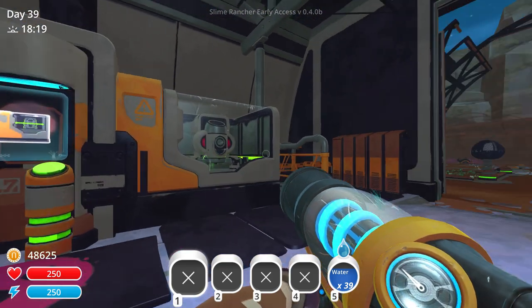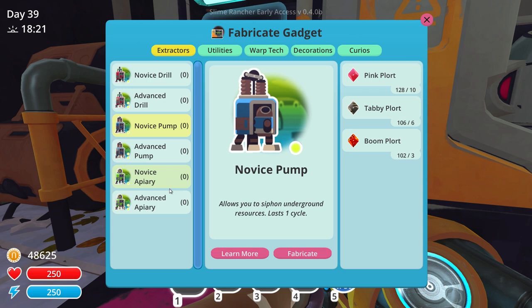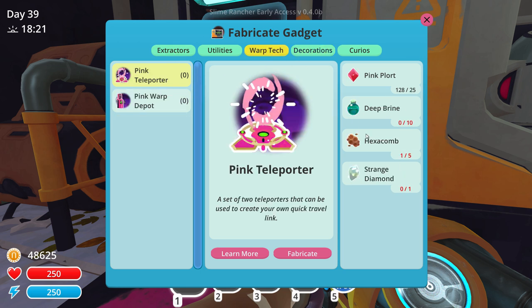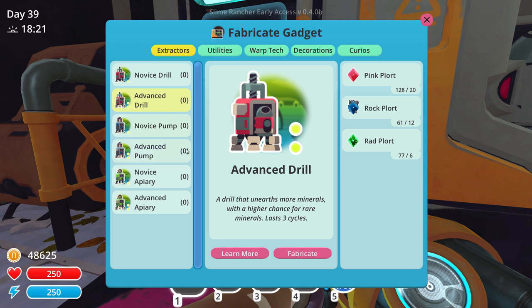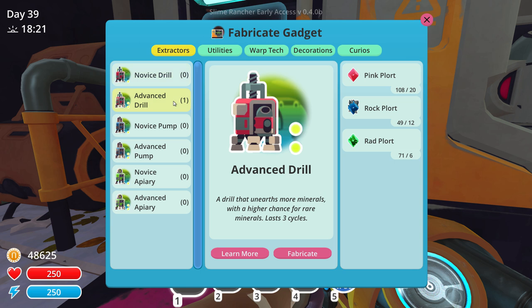I have prepared for this episode by collecting many of the plorts we need in order to craft up some of the new extractors. In the last episode, we made all the novice extractors - the drill, the pump, and the apiary - and we got a bunch of things out of them, like Buzzwax, Indigonium, and so forth. But in order to get the more rare resources like the strange diamond and royal jelly, we need the advanced extractors. We're gonna go ahead and make two of each - I should have enough, if I did my mathematics correctly.